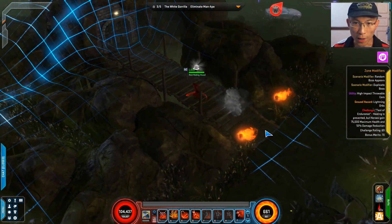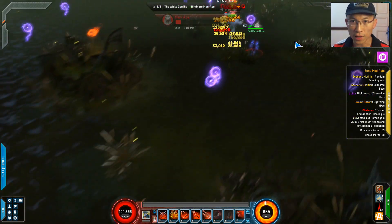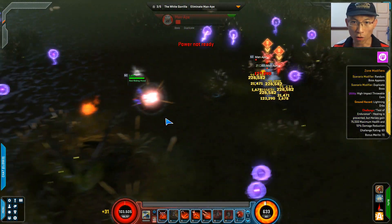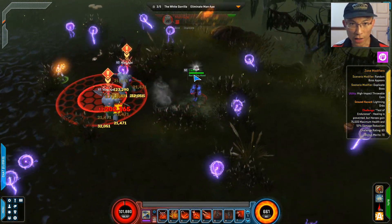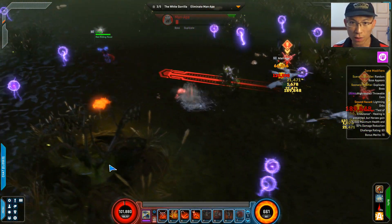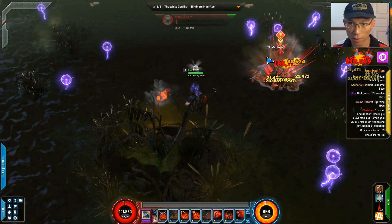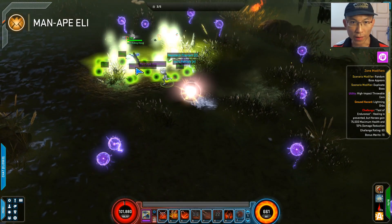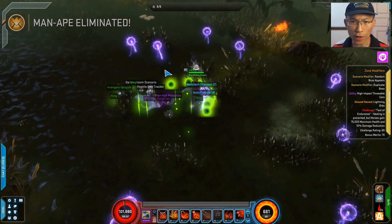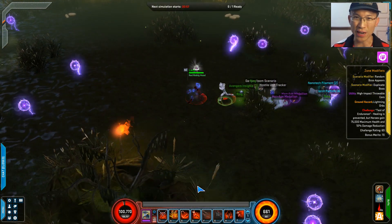Lost two lives so far. Call the chest. Actually, why do I use the chest when I can't even heal myself? Behind You. Don't get hit by the sphere. Get out. Signature. Done. Lost three lives — and that's expected for this sort of scenario because you can't heal.